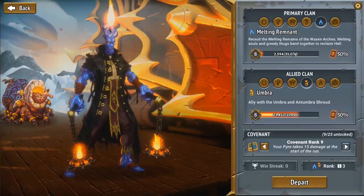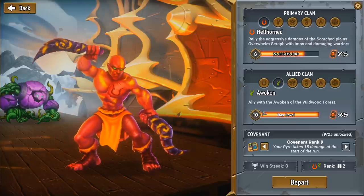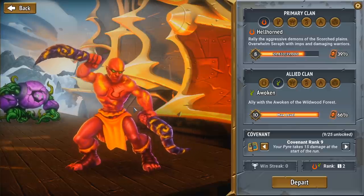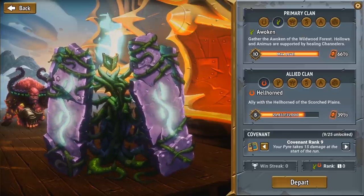Each clan has its own champion which can be modified in a bunch of different ways. The primary clan determines which champion you have. So you could be Hellhorned and have the Hellhorned champion, then have Awoken as your allied clan, which provides Awoken cards to your deck. Or you can do Awoken-Hellhorned, which has access to the same pool of cards but the champion is different. The champion has a pretty big impact in many cases on how the deck actually plays out.